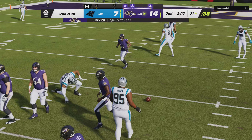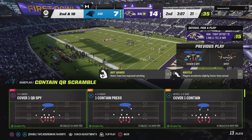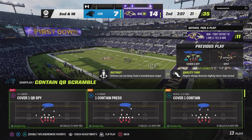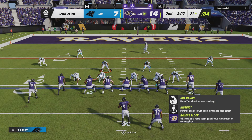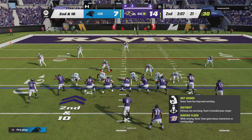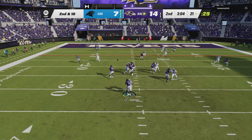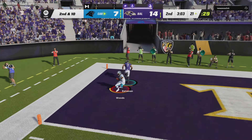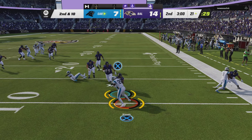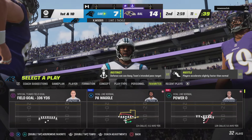Throwing on first down, but this one winds up incomplete. That is a rare incompletion for him — he's been on point this entire game, completion percentage way up, but not that time. From the 21, it's second and 10. Here's Jackson to throw — and, oh, it'll be intercepted! Xavier Woods with a pick, and the Panthers are going to take over at their own 11-yard line.